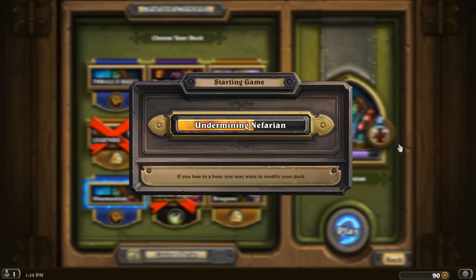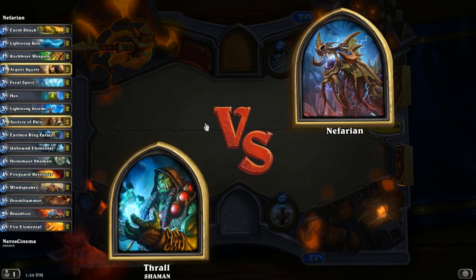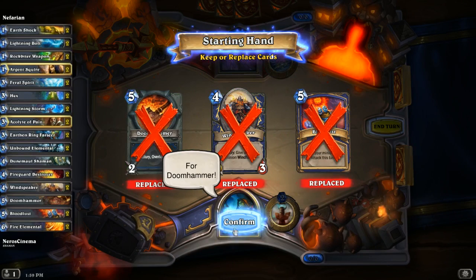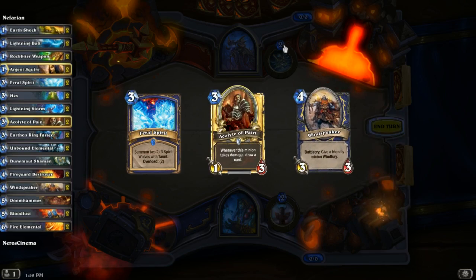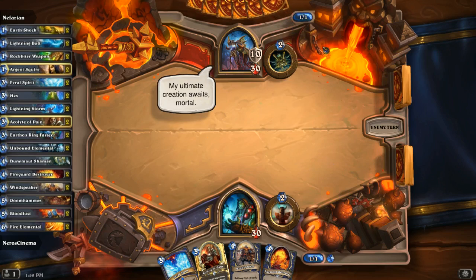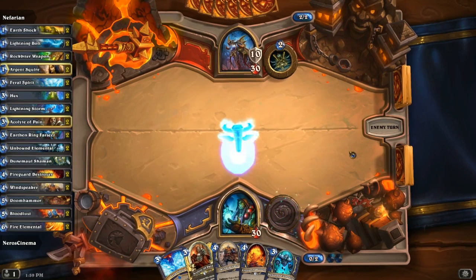We'll go with the Shaman deck again, just because the Shaman deck seems to be the destroyer of Hearthstone bosses. We'll use it for the last wing. Nefarian again! Besides having a lot of AoE, I'm not seeing a clear strategy. Maybe I'll have to design an AoE deck. The warrior has even more AoE — perhaps a control warrior style deck with big hitting minions at the end and board clearing until I can get the high cost guys out.